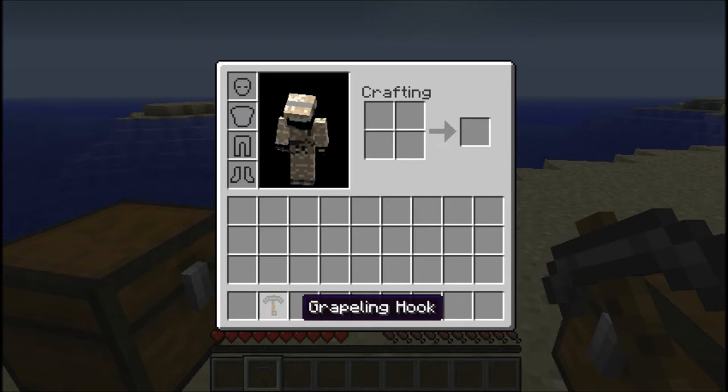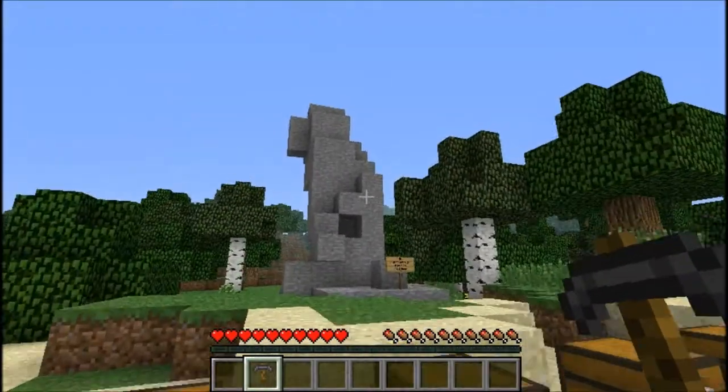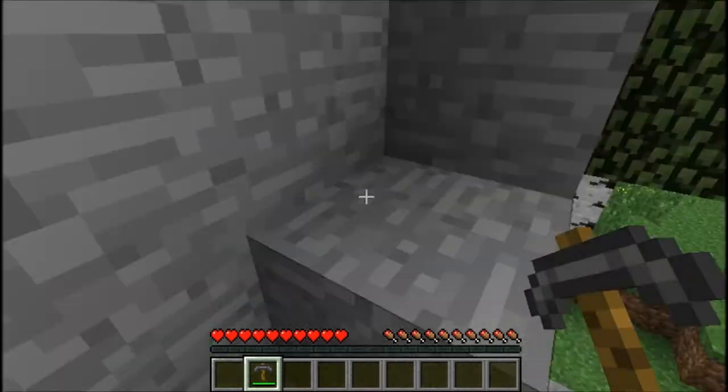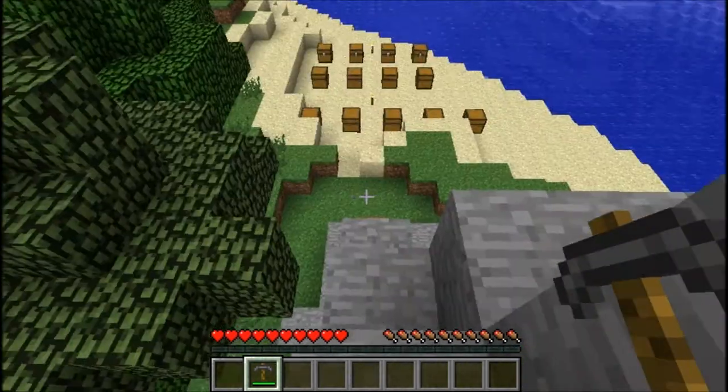That's the grappling hook. Basically, what the grappling hook does — you throw it, and then bada-bang, you go up. It's kind of like an enderpearl, except less pain is involved.